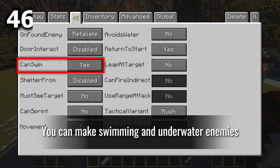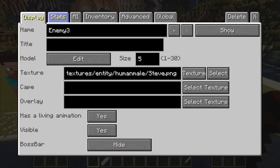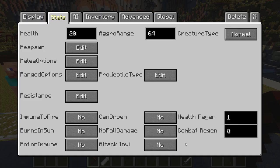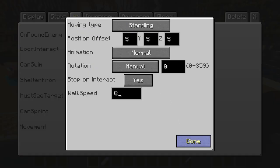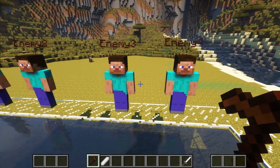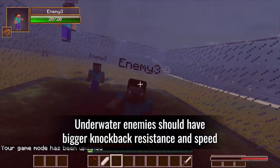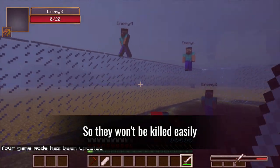You can make swimming and underwater enemies. Underwater enemies should have bigger knockback resistance and higher speed so they won't be killed too easily.